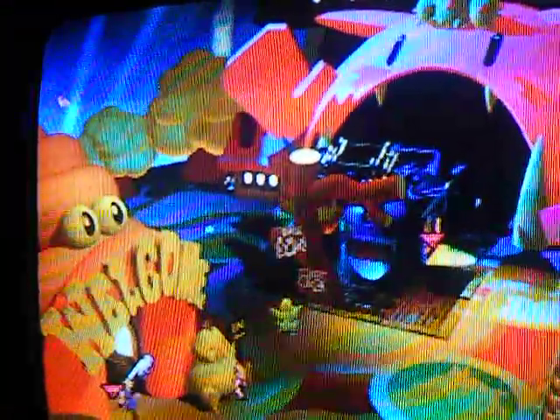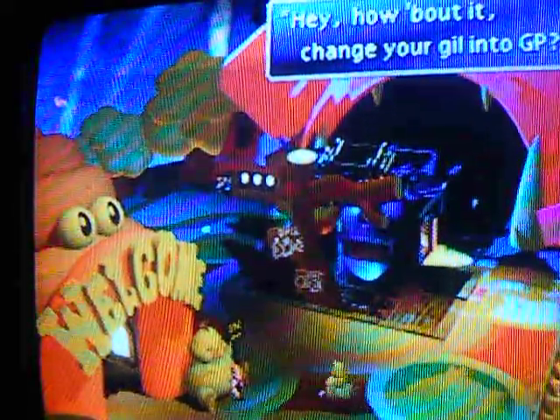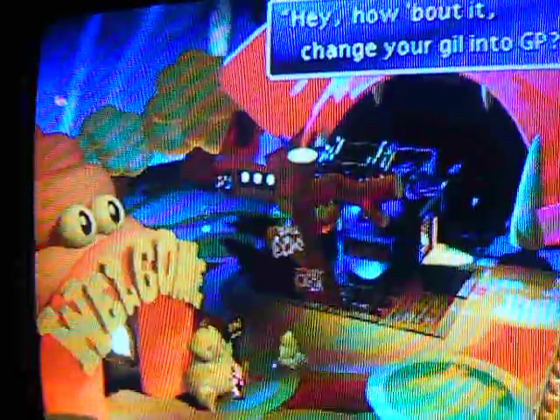Okay, he's there now. If you can notice, it looks a little different. So what you do is run up there and then you go and talk to him. And he's saying, how about it, change a gill for GP, and you go yes.